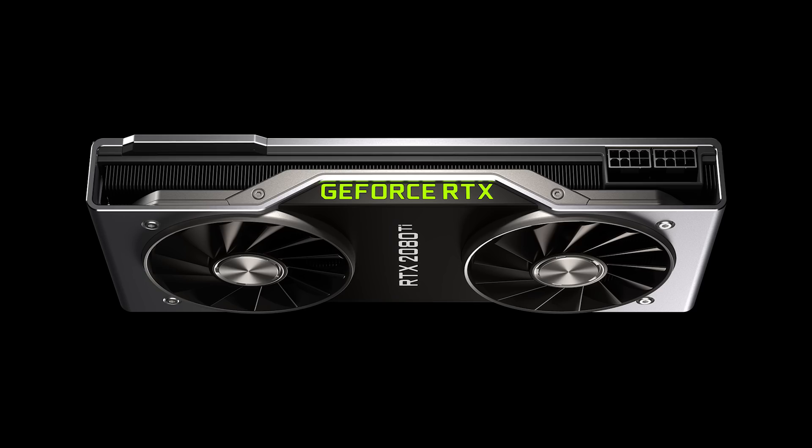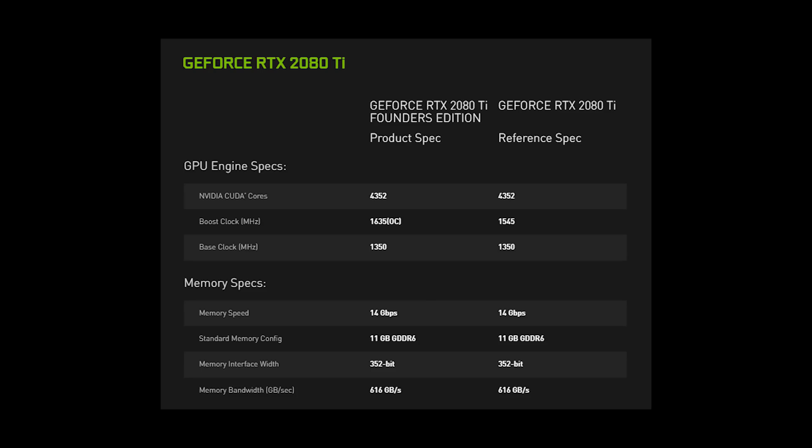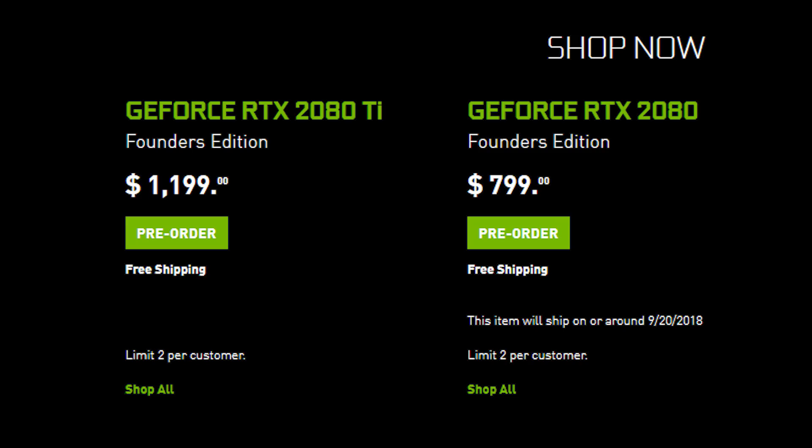And finally, we have the big boy — the RTX 2080 Ti Founders Edition: 4,352 CUDA cores, a base clock of 1,350 MHz, a boost of 1,635 MHz, 11 gigs of GDDR6 with a memory speed of 14 gigabits per second on a 352-bit bus, 616 gigabytes per second memory bandwidth, a 13-phase power supply, 260-watt TDP, two 8-pin power connectors. The price — you might want to sit down — is $1,199. Non-Founders Edition cards will run you a cool grand. This launches on the same date as the RTX 2080, September 20th, and pre-orders are also available.